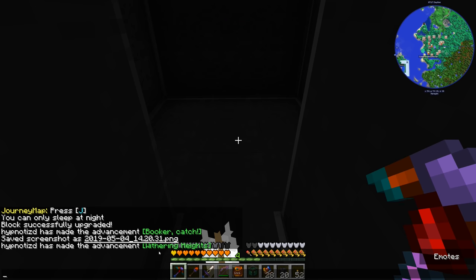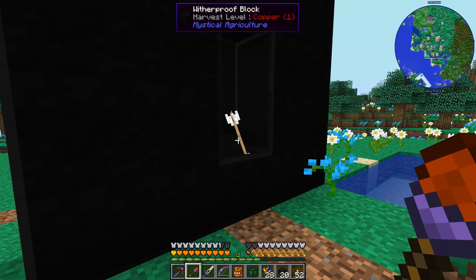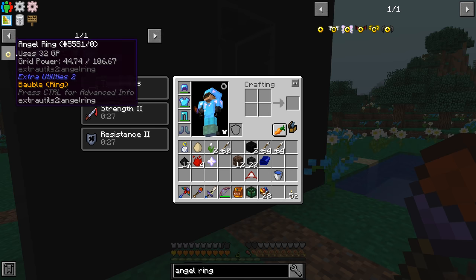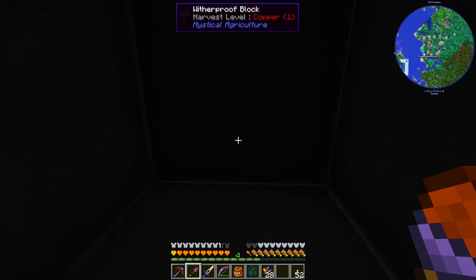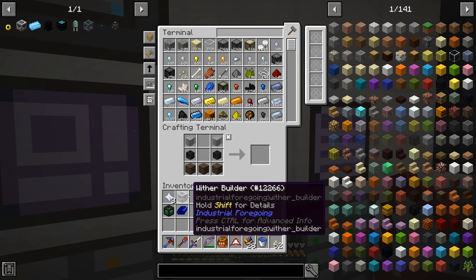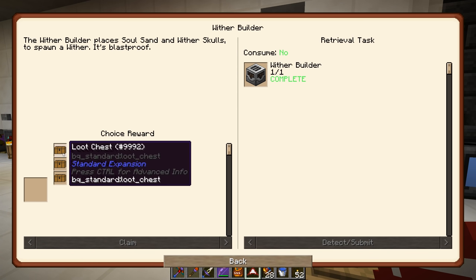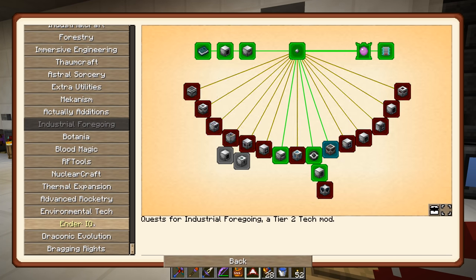Now that we've done that, I'm going to manually fight a few more wither bosses to get enough stars for an angel ring and a wither builder, then move the operation into the base so we can spawn wither bosses automatically as needed. Back at the base — wither builder is our first nether star item, and we get a quest complete for it. We have a few other completed quests too in EnderIO, thermal expansion, and nuclear craft.